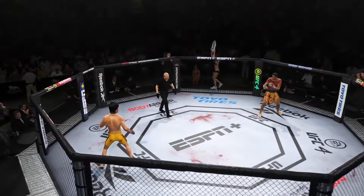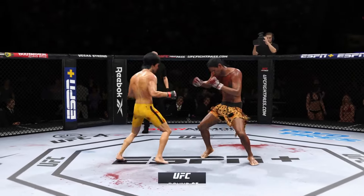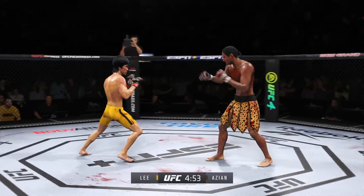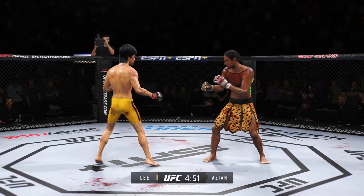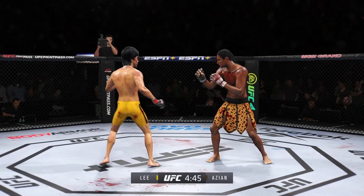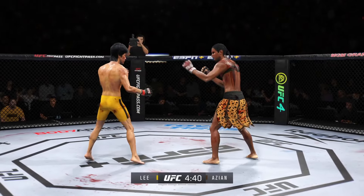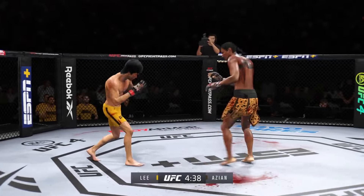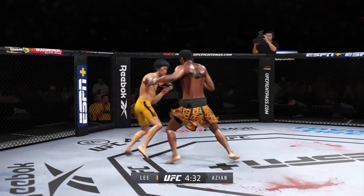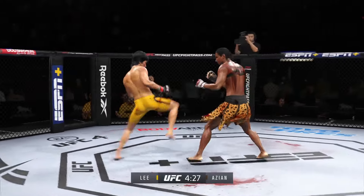Here we go — as our next round gets underway, his strong leg packs so much power that even when he doesn't throw it for a while, he's able to inflict damage. Even when he feints it, he draws out reactions from his opponents because they don't want to get hit with any more of those kicks. Hook shot blocked there by Lee — nice punch lands over the top. You can really limit the mobility of your opponent with those leg kicks.